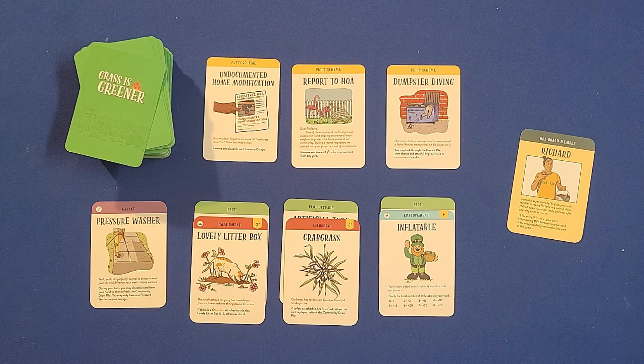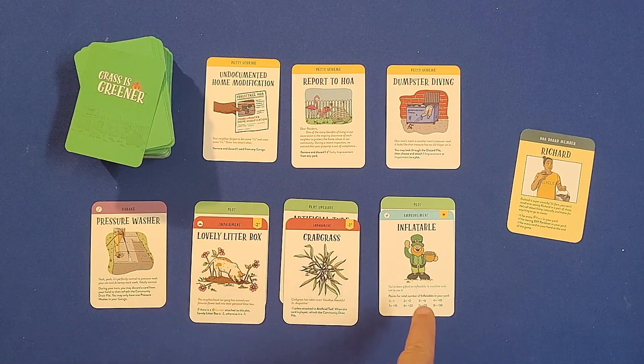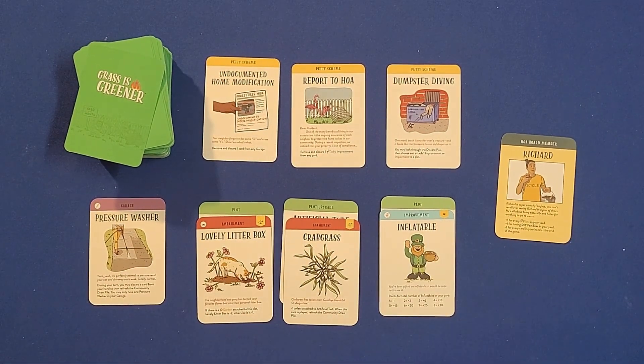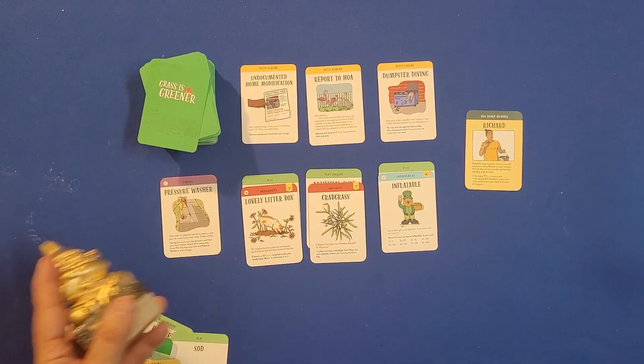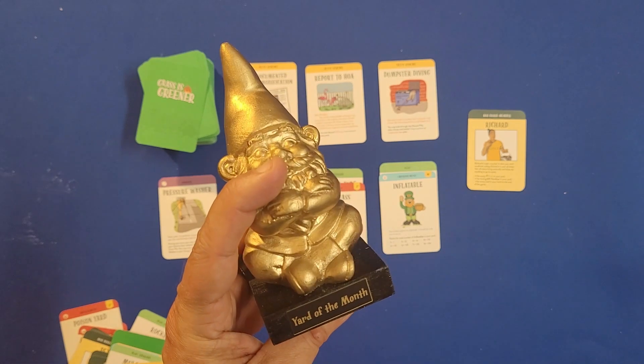That's basically how the game goes — it goes back and forth like that. The game immediately ends once one player has three cards on each of their plots. Then you score all the cards, using Richard the HOA member to add up additional points. Whoever has the most points wins and receives the Yard of the Month gnome. Neat gnome — get off my lawn!